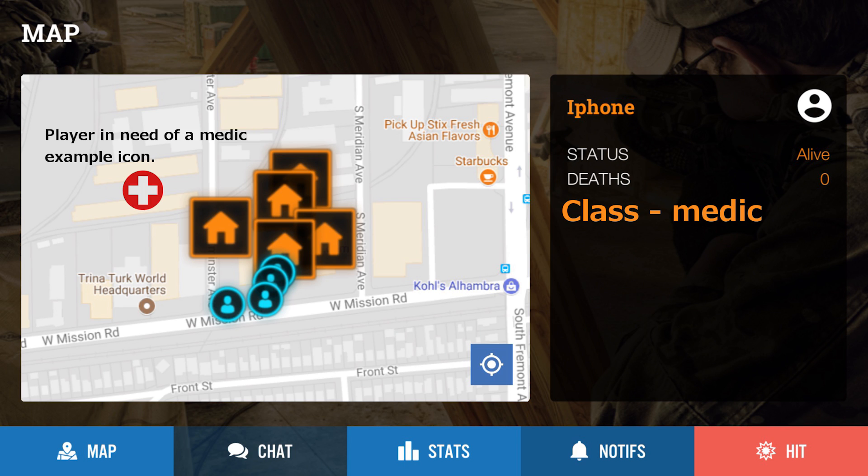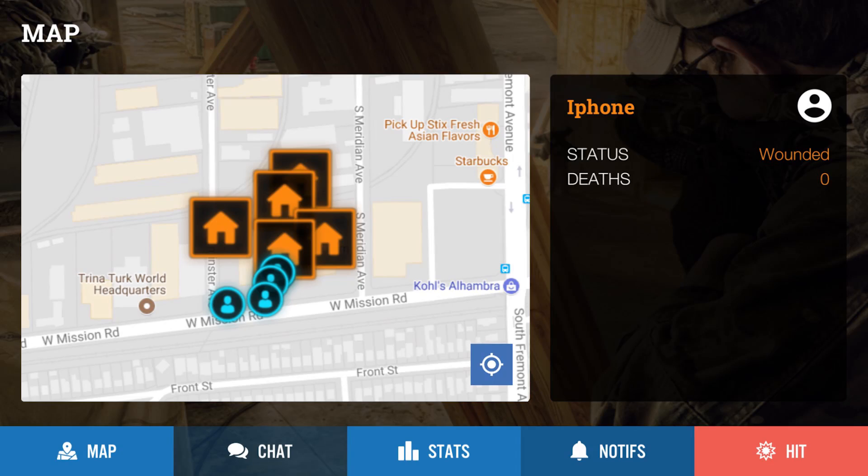Once your status has been set to wounded, the app will alert medics nearby. Your icon on the map will change from a player to a medic symbol, alerting medics that you need to be revived. If a medic gets to your position, all he has to do is stand within a certain radius of the wounded player, and the app through proximity will automatically heal the wounded player and score points for the medic. Your status will then change from wounded back to alive.